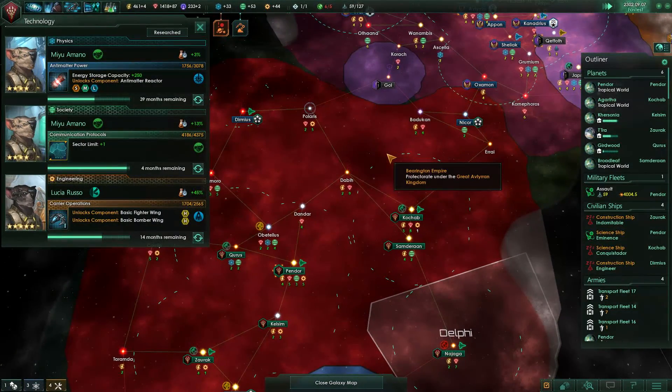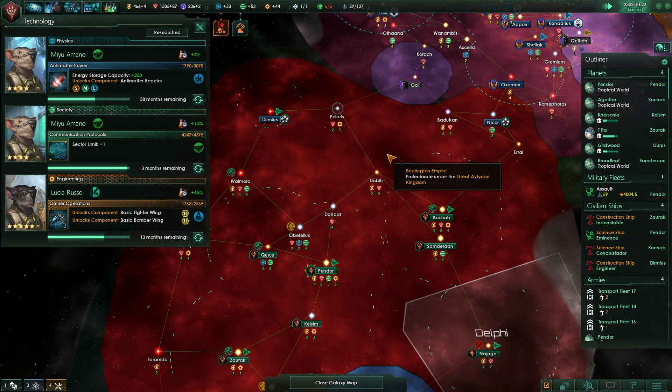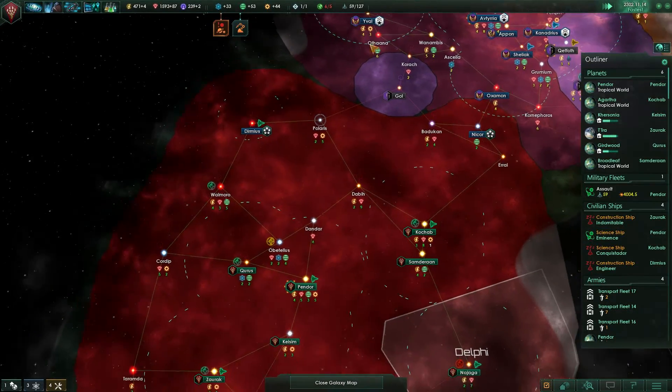Tech-wise, things are going nicely. In 14 months I'll take a look and see what we can do. I'll just save the upgrades for when I get the antimatter reactor in three years, because that's going to change everything. It means we can put more shields on all of our ships. It's going to be great — I'm so excited.